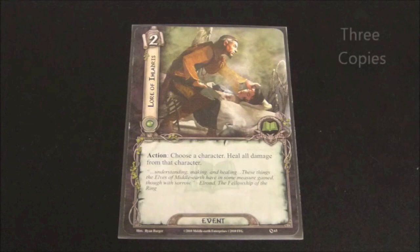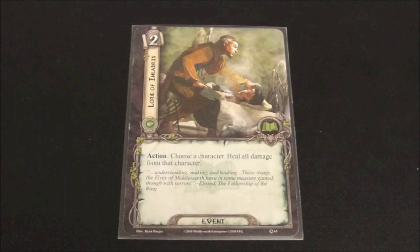Here we're taking a look at Lore of Enlodris. It has a cost of two and reads: Action — choose a character, heal all damage from that character. This is not one of my favorite healing cards because it's just a one-time deal. Yes, if you have a hero with five hit points or a hero with Citadel Plate and six or seven damage on them, this is a way to heal all that in one shot. But when you compare it to cards like Self-Preservation or Daughter of the Nimrodel that can continuously heal every turn, this one becomes less useful.